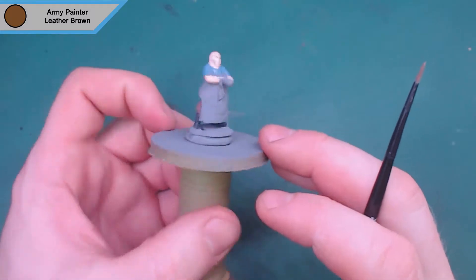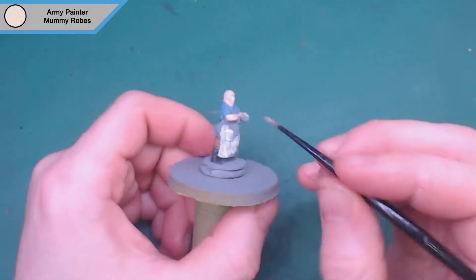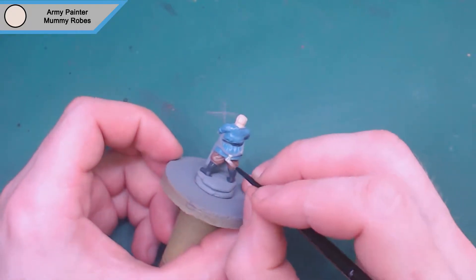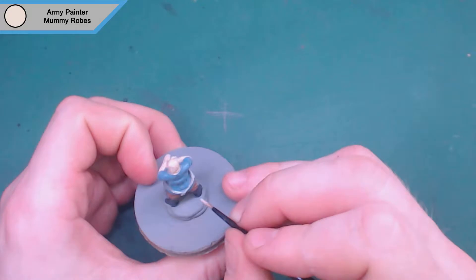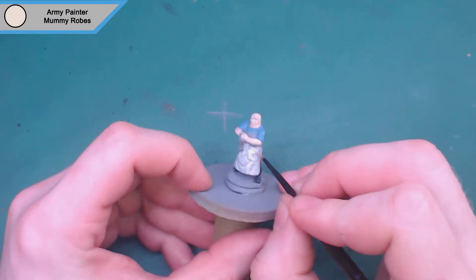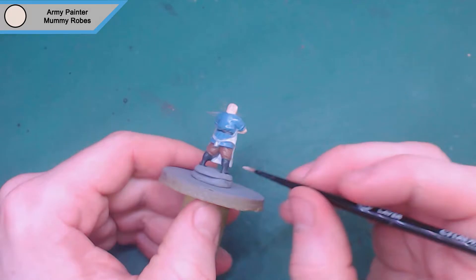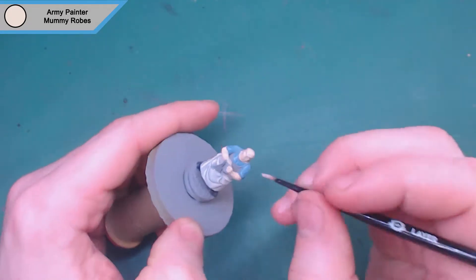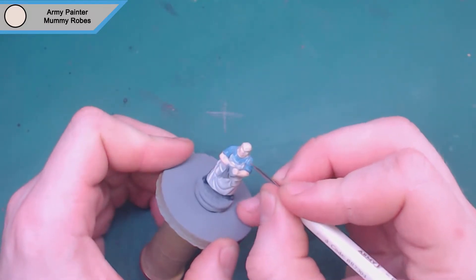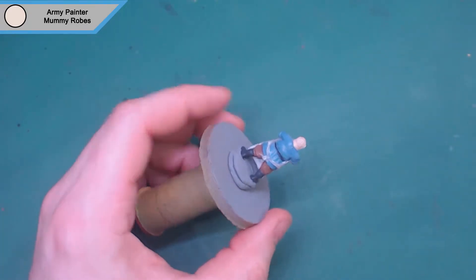The gray and the leather actually work really well together, more than I thought they would. Then we move on to mummy robes, which is an off-white color — I use it for the apron. This requires three layers in the end, but I do them in between other colors so the painting keeps flowing. I find if I paint something and leave it to dry, come back, I miss bits. Keeping it flowing is easier and doesn't take as long. I do make a few mistakes where the paint's too thin so it doesn't run properly.